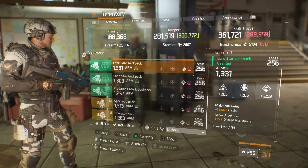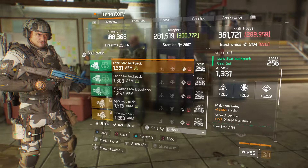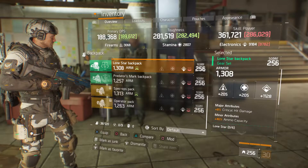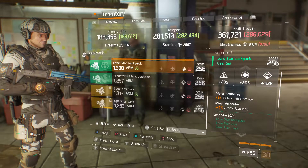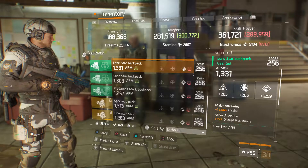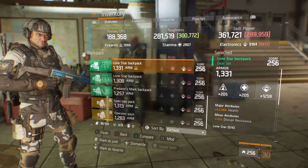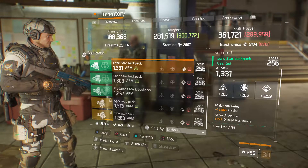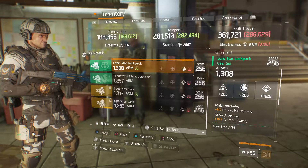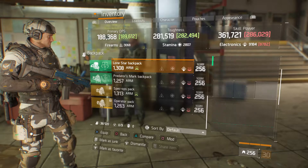I've got another Lone Star backpack with 1308 armor, 1128 electronics, 8% critical hit damage, and 46% ammo capacity. You'd probably get good ammo capacity on it. More than likely I would change out the electronics depending on my build.